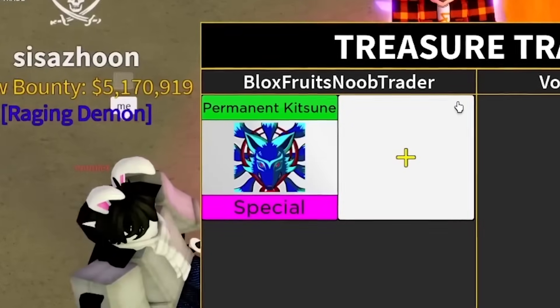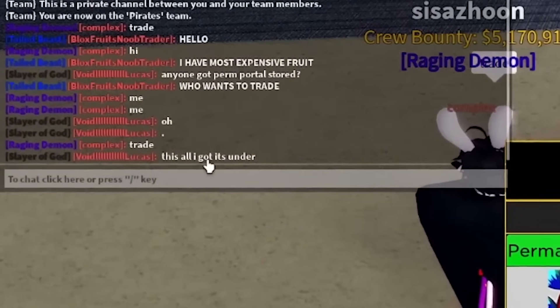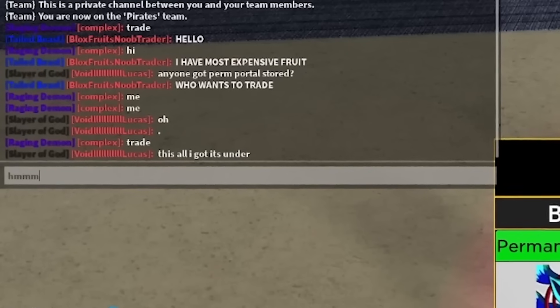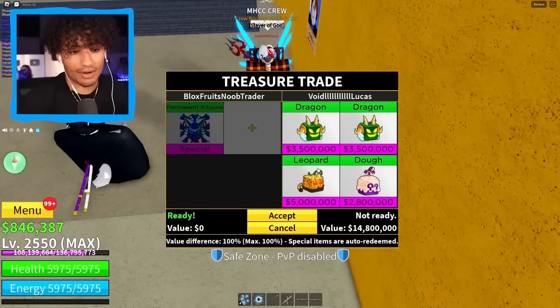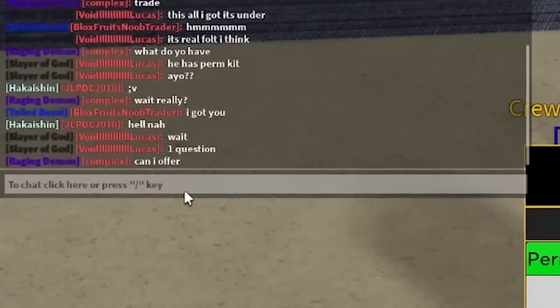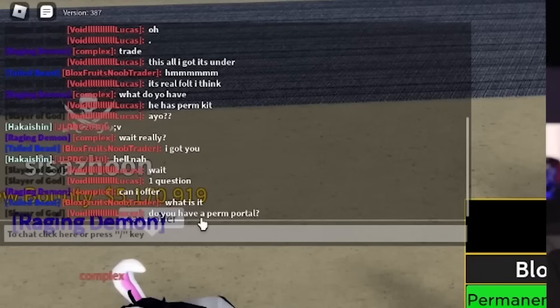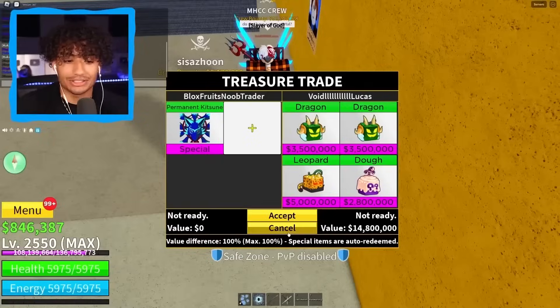This is the guy with 7 million bounty — boom, permanent kitsune. I know he's got good fruits — 7 million bounty is a lot. He offered two dragons, a leopard, and a dough fruit. The dough fruit kind of ruined it. He said this is all he's got. Should I accept? I'm gonna do it — I want those dragons, dragon rework might come out, I'm making an investment. He asked if I have a perm portal — he wants perm portal, not perm kitsune. I'm just gonna cancel and see what he says.